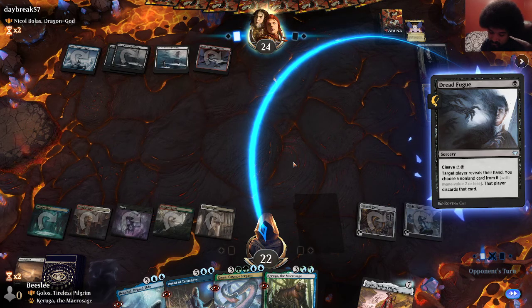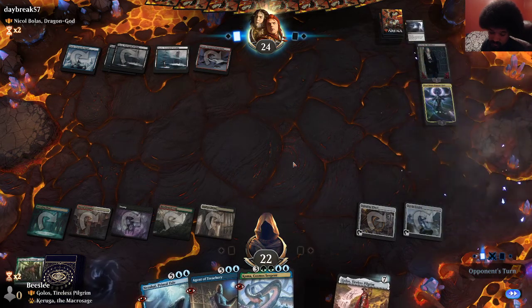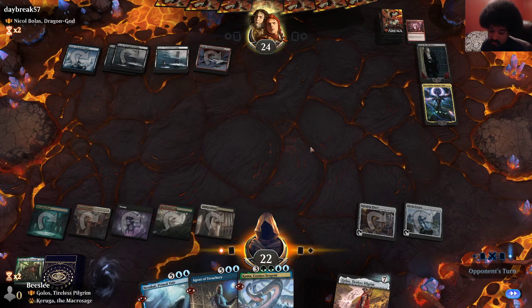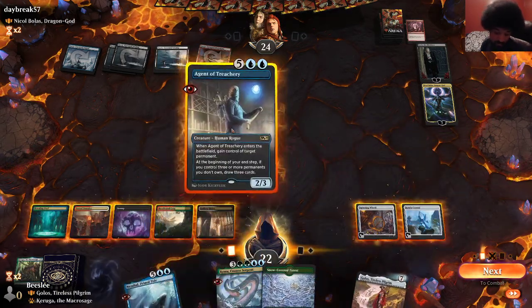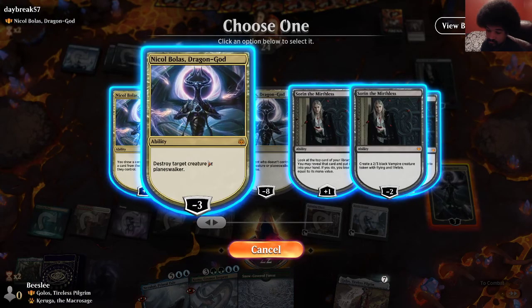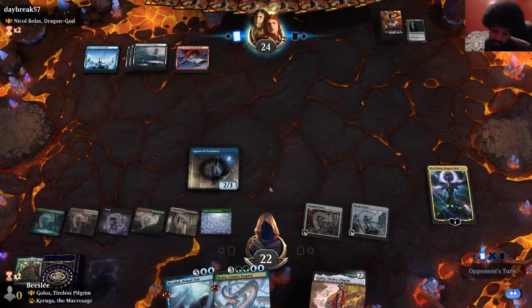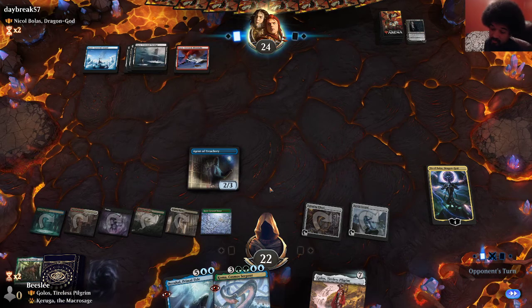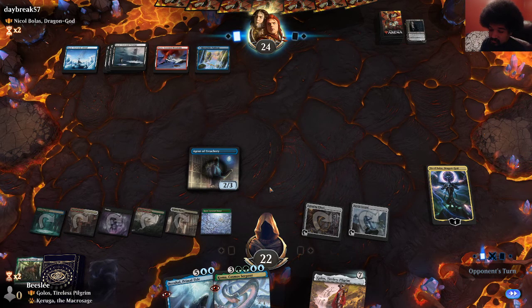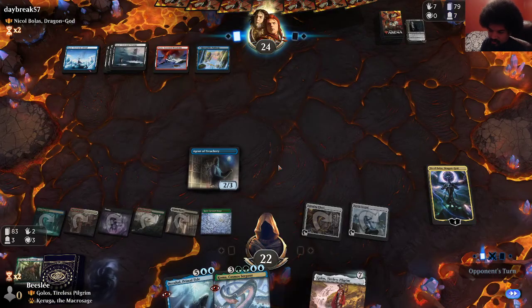You can't not take Agent. That makes me think they have another discard spell, because otherwise it doesn't make any sense. I'm confused — this seems odd to me. But we'll take it. They probably have a way to kill their own Nicol Bolas, but that's totally fine. That is very strange. I'm starting to think there's no counterspells in their deck.